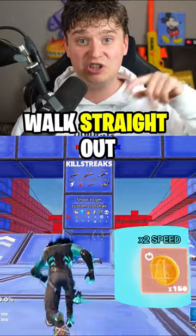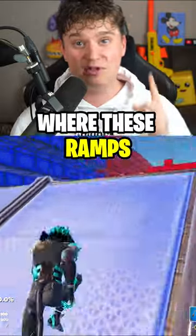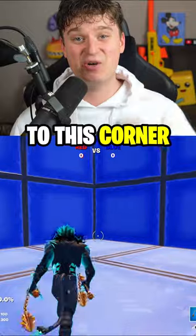Once the game has started, walk straight out of the spawn room where these ramps will launch you up. And to your left, you want to glide to this corner.